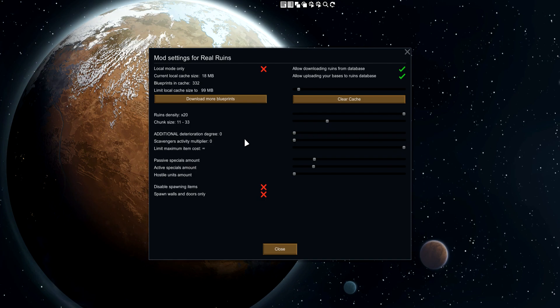Limit maximum item costs — obviously you can find the craziest stuff on the floor; if you're playing with Glitter Tech you might find an automated assault rifle worth like 13,000 silver. If you spawn that on the map at the beginning, the second raid you get is going to be like 20 to 30 tribals completely swarming you. Then the passive specials amount — this is how many bodies are on the floor, though that's going to be changed apparently. You can set the traps on the map to have thousands of traps or none. Hostile units amount — I don't actually know exactly what this is because I've never seen a hostile unit and I've been using this mod for a while. You can also disable spawning items — items spawn on the floor, like there was food in the freezer. And spawn walls and doors only gets rid of everything else. Let's go ahead and make a new world.